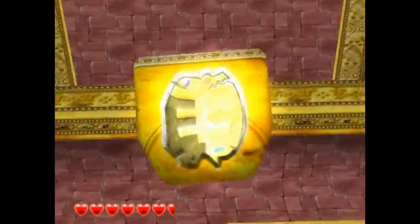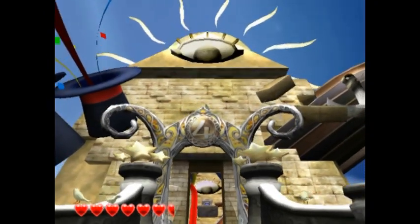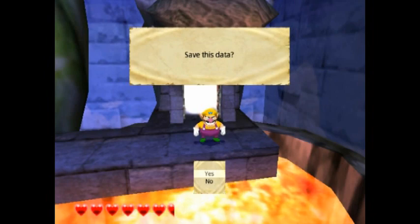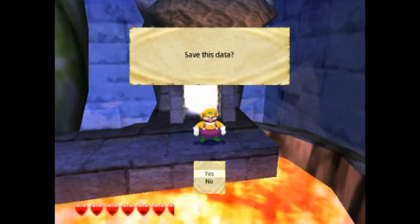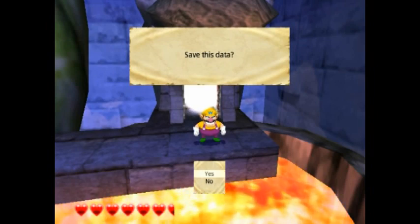That is boss key number three — we've only got one left to collect. With that, the gate to World 4 has been opened. So next time on Let's Play Wario World, we are going to tackle World 4. See you guys next time.